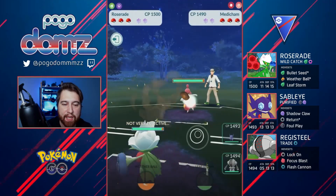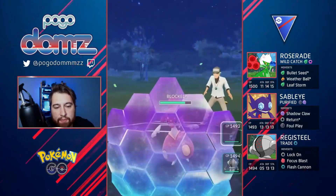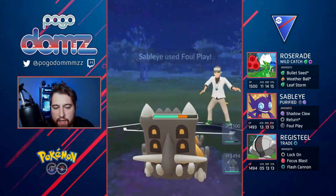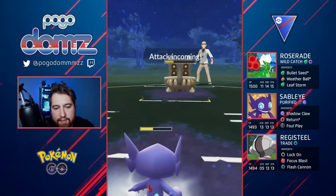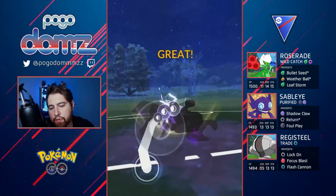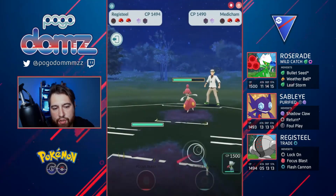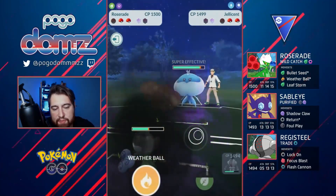Medicham — this one could also be a tricky lead. I typically go with Leaf Storm first depending on whether they throw a move or not. If they don't throw the move first I go with Leaf Storm. If they go with the move first — depending on if it's Power-Up Punch or Ice Punch — I'd shield and then switch. Here they switch into their Bastiodon with our Sableye. With our slightly XL Sableye we can manage to knock it out with just one shield used — takes about three Foul Plays to knock it out if they don't shield, which they don't here.